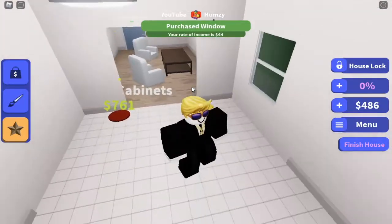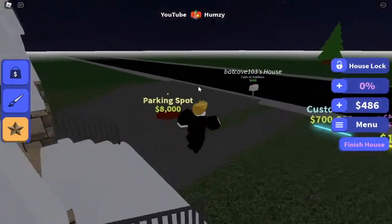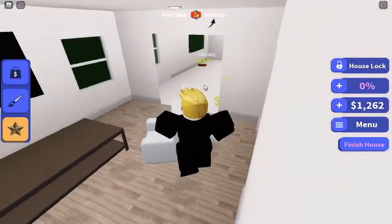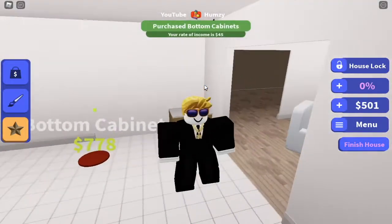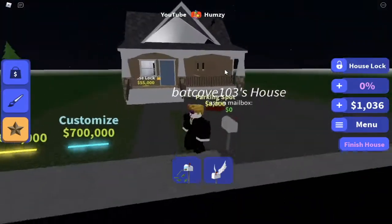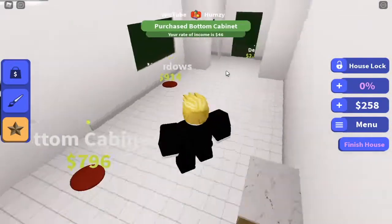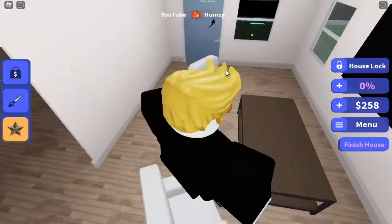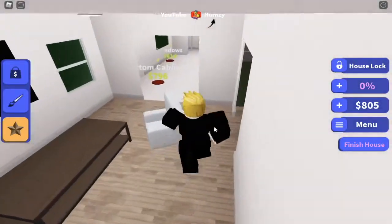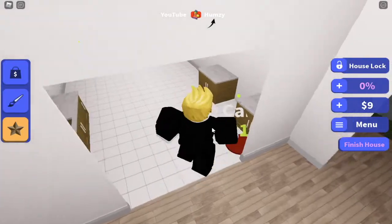Now I can also get a window, guys. Then a cabinet is 761 dollars, which is quite a lot. I kind of want to save for a parking spot but we need to buy some more stuff so our income can go higher. Let's get the cabinet, and then the bottom cabinet. Then another bottom cabinet - I think that's enough for the bottom cabinet.